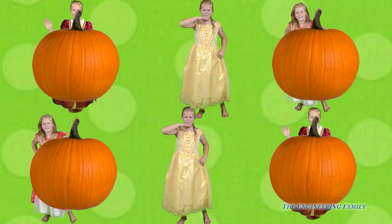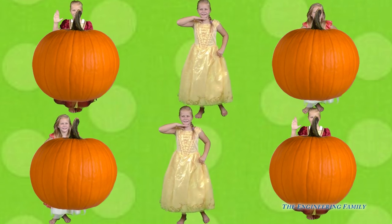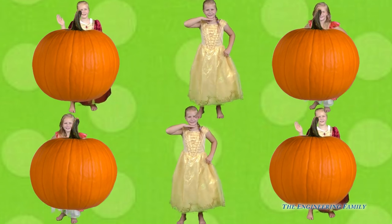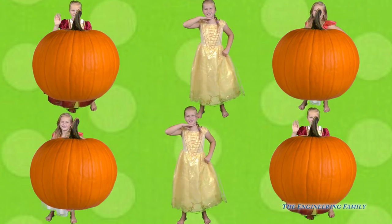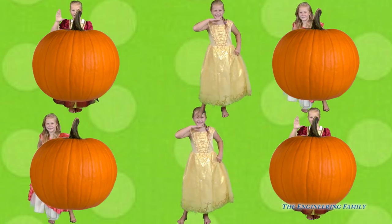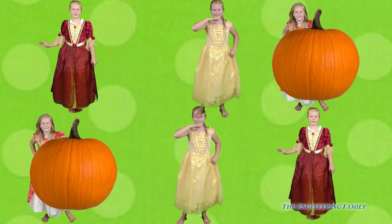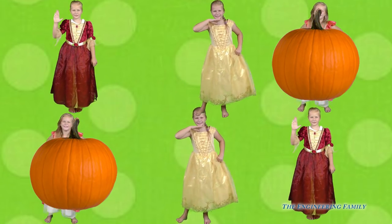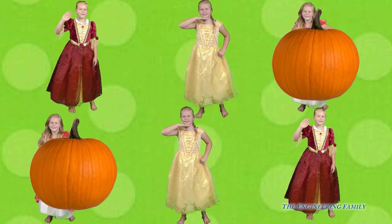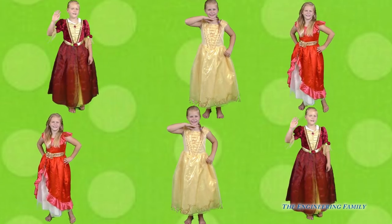Now let's see — can we find the red bell dress assistant? Keep looking! Which pumpkin is she peeking out from behind? Do you see her yet? That's right! She's behind that pumpkin and that pumpkin! Great job! And can you find the Elena assistant now? This one's easy! That's right! She's behind the last two pumpkins! Great job! You matched all of the princess assistants!